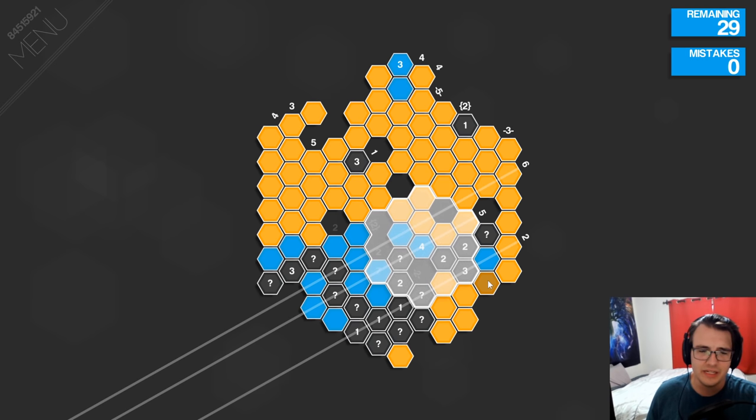If this cell is not blue, then both of these are blue. And then if this one is blue, this one has to be blue — all three of these are blue — and that would mean this one would be gray. If this one was blue, this would also be gray, meaning this one would be blue, meaning the four would be complete and this would be gray. Both of these would be gray. This has to be blue. One of these two is blue. Is it possible for both this and this to be blue? Yeah, that's totally possible.